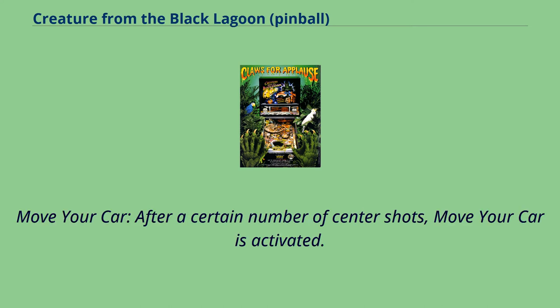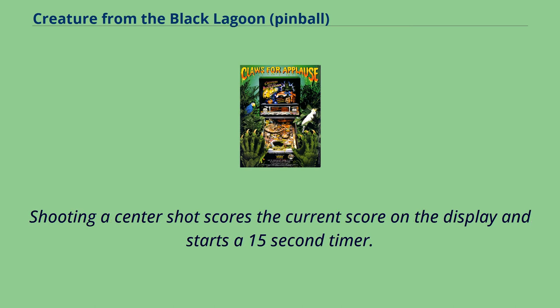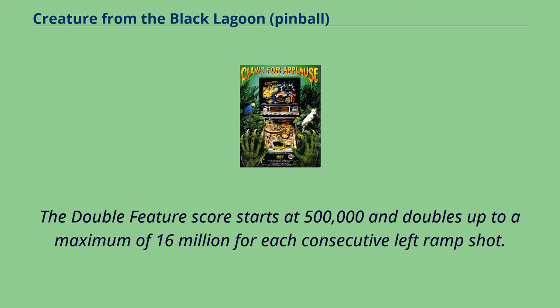Move Your Car — after a certain number of center shots, Move Your Car is activated. A score on the display starts at 8 million and decreases rapidly until reaching 2 million. Shooting a center shot scores the current score on the display and starts a 15-second timer. Successive center shots score 2x, 3x, and 4x the score of the first center shot. Double Feature — shoot the left ramp several times in succession. The Double Feature score starts at 500,000 and doubles up to a maximum of 16 million for each consecutive left ramp shot.